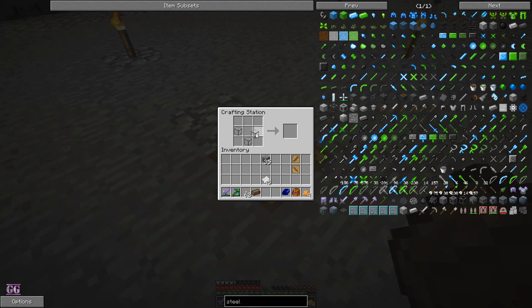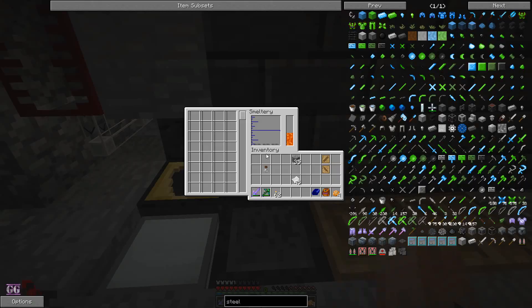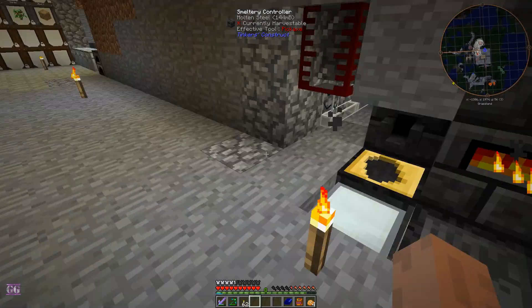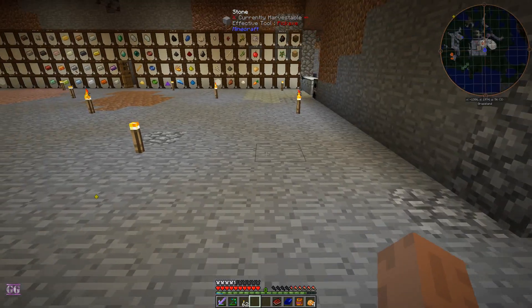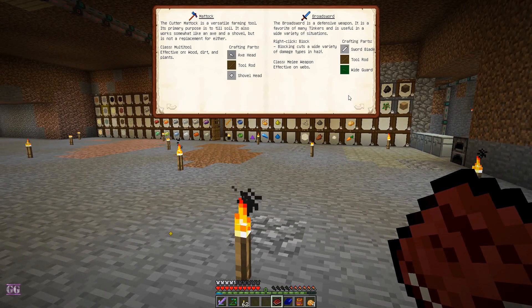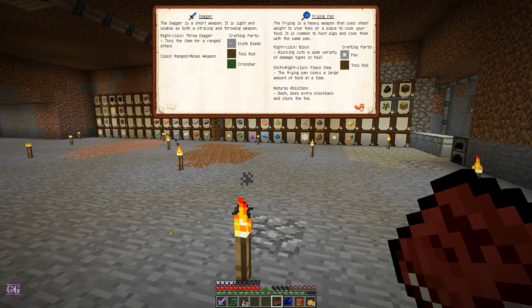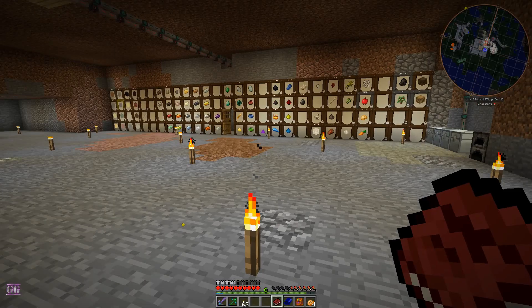The main purpose is that we are going to make a better sword with Tinkers' Construct. I've already checked the book — it seems steel is the best one for a blade. I didn't check which one is better for a tool rod, so let's quickly see: handle modifier 0.5, handle modifier 1.3 — let's go with 1.34, iron.